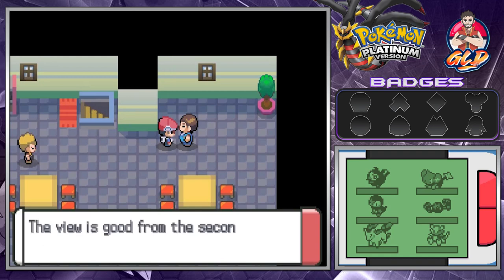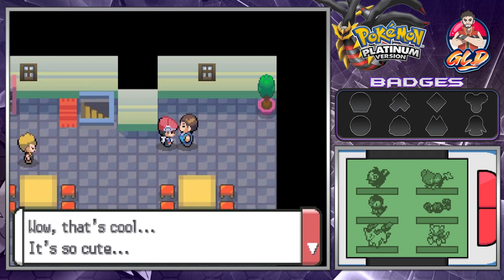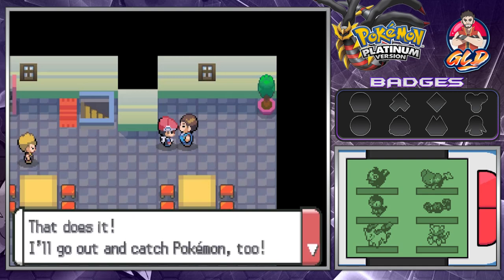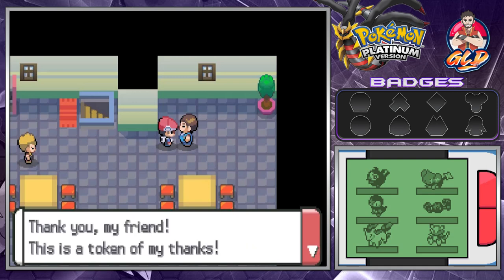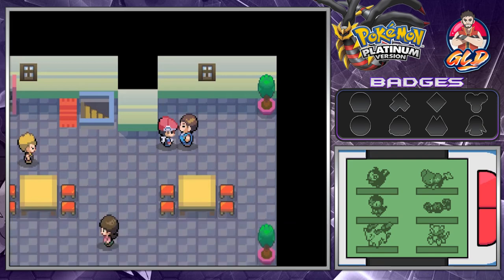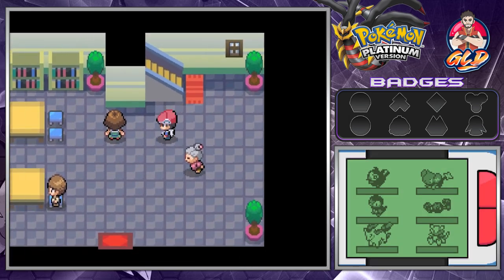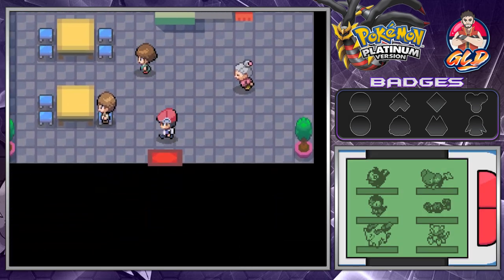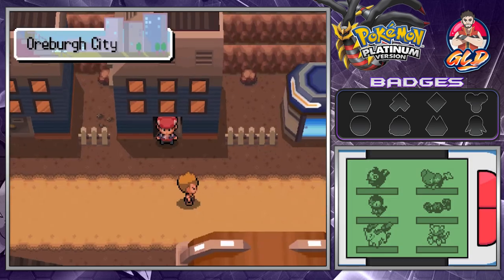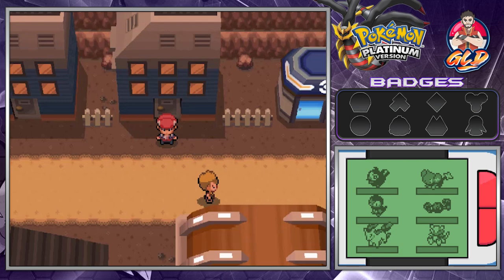The next part is we need to go to the guy who wants to see a Geodude. We show him our Geodude - he says wow that's so cute! He decides to go out and catch a Pokemon too, and gives us a Heal Ball as a token of thanks. As many of you already know, when you capture a Pokemon with a Heal Ball it will automatically heal it after being captured.